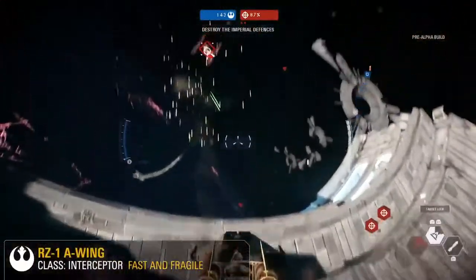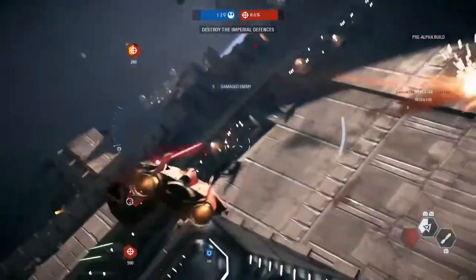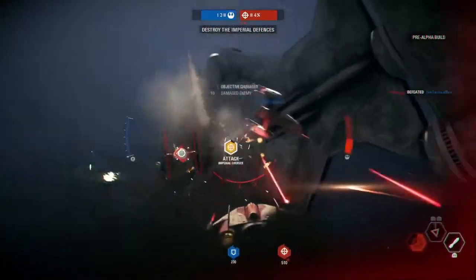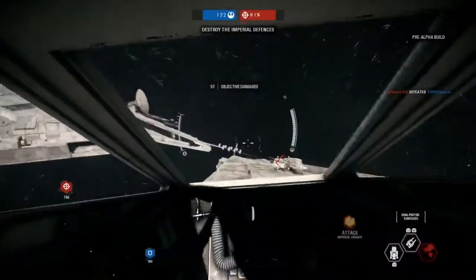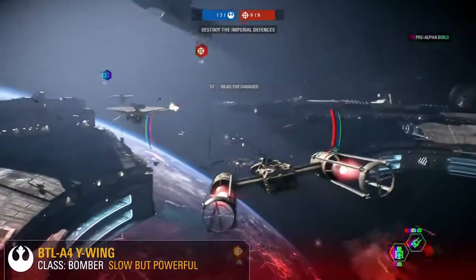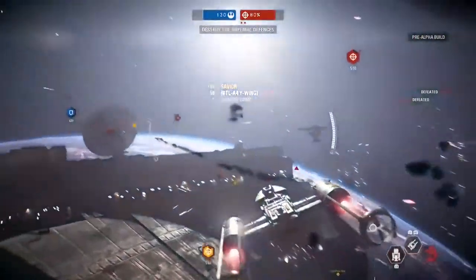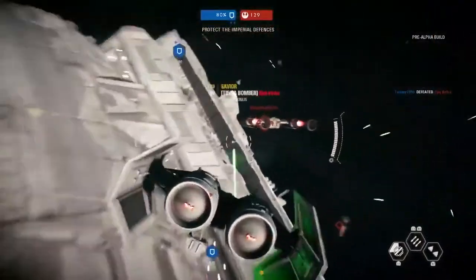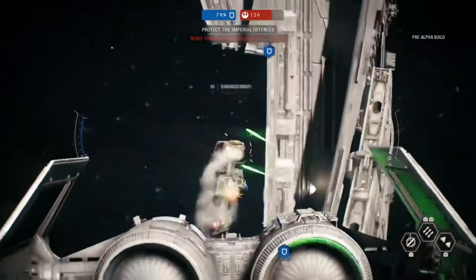Here's another ship we've seen before in Battlefront, but it's been reworked — the A-Wing, and it falls within the Interceptor class. How does it work, Rob? It is the Interceptor class, it's fast and agile. It wasn't agile enough though, unfortunately getting taken out. It's a bit of a glass cannon — it most definitely is. Now we have the Y-Wing, which is the Bomber class for the Rebels. How is it a little different from the TIE Bomber that's right on its tail?